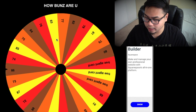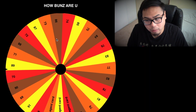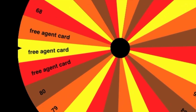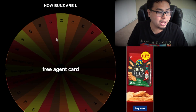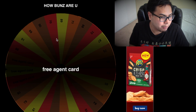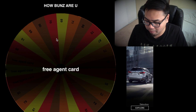Two more players to go — doing a big guy this time. Let's see if we get a fire one or maybe a buns one. We land one of the free agent spots — beautiful stuff! Let me see what free agent cards I have. I have Anthony Davis — that's all. We'll go with Anthony Davis then, he's the only free agent big guy I have. I'll take it, absolutely.